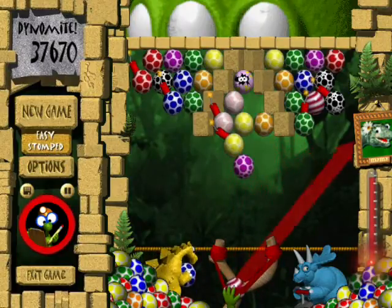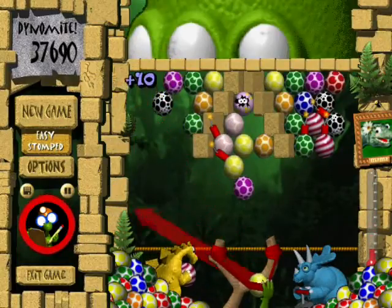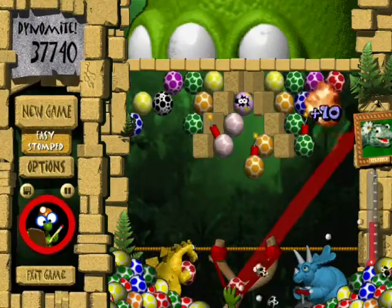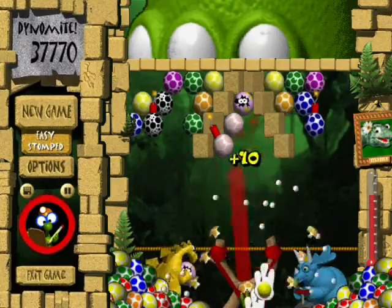Trust me. You get 20 eggs per stomp in this one, but trust me when I say you're going to need them. This level. Just this level. It has 11 egg colors, too, so that doesn't help.